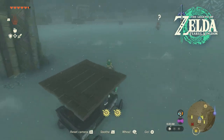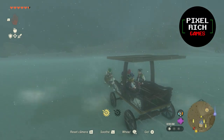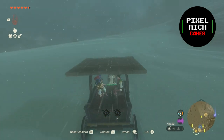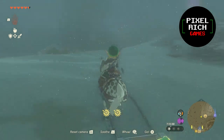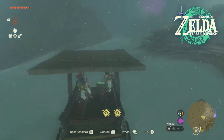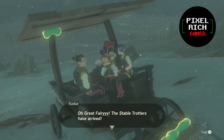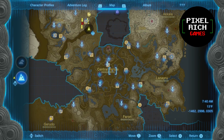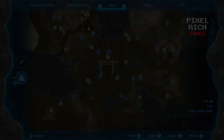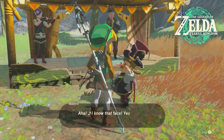There's a Bokoblin Rider on the way there, but it's no biggie and you can just ignore it. Two down, two to go. Next stop: Outskirts Stable. Talk to Mastro again to start the side quest to unlock Great Fairy Kaisa.